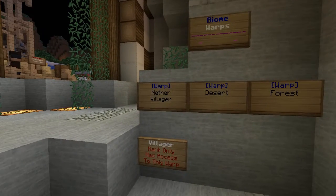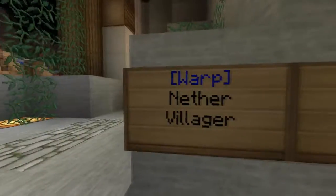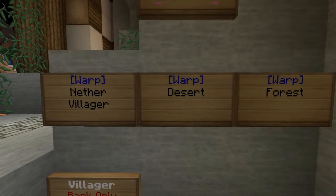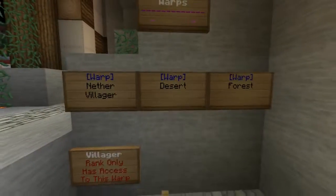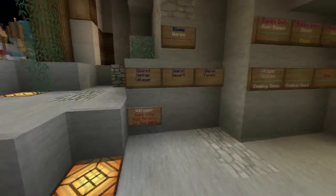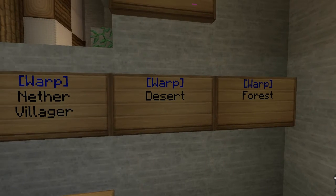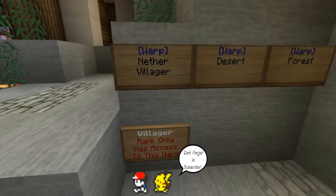Right here is the warp area — you can warp to the nether village, another villager which, if you have boat eggs, you can bring here and get some items — pretty cool stuff. Right here you can warp to the desert. The desert area is where you go out to the wilderness and PvP; it's the most common place to PvP. I prefer the forest because it's more open, but people prefer the desert since it's hilly.